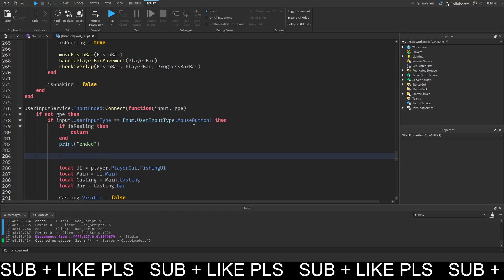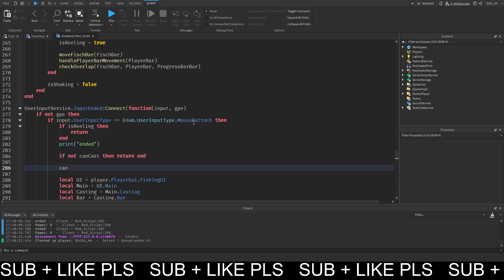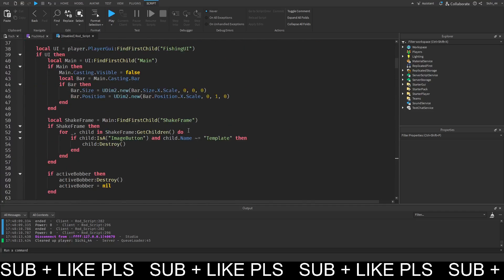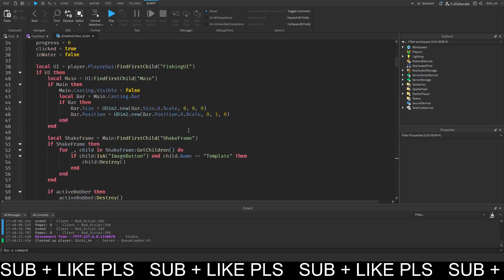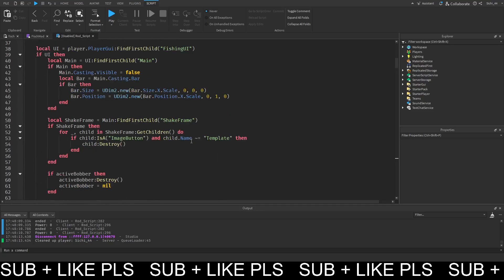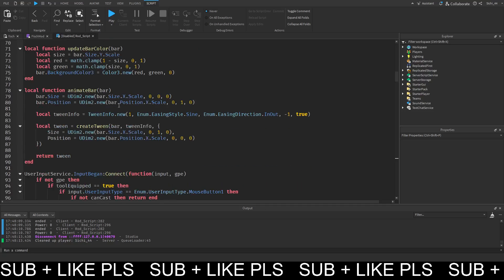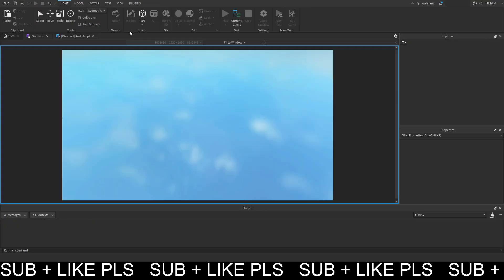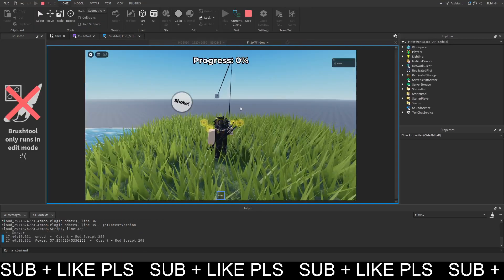We want to put this here: if not can_cast then return end, and then can_cast equals true. We want to set this here so we can actually delete the can_cast setting to false up here, but we want to keep the return end so we can only proceed when allowed.